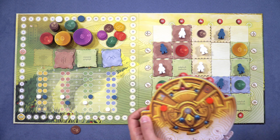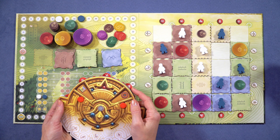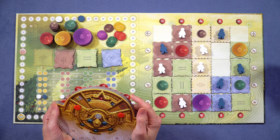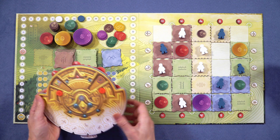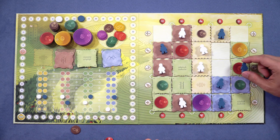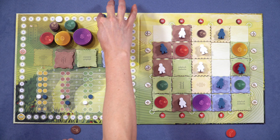So giving you the coordinates - llama, sun. You are supposed to pass it to the other player to do the divination. Sun, llama. Three. It is three. So I take the chili pepper token and get three points.